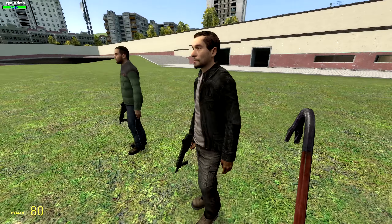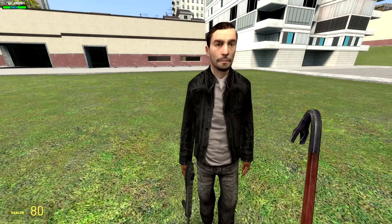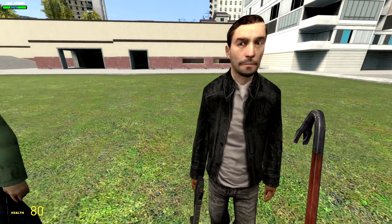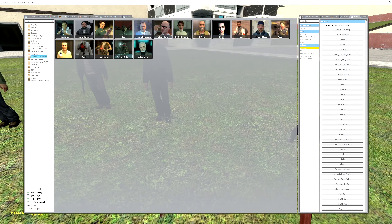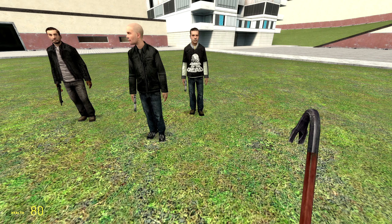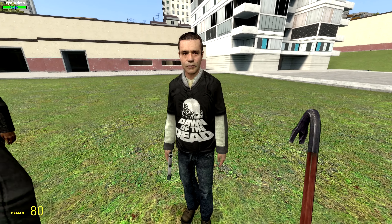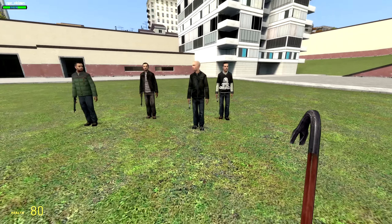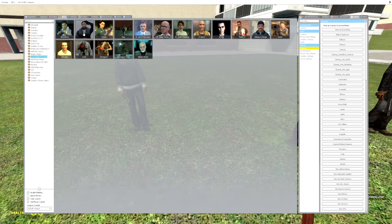We got some pretty bitchin-looking outfits here. This guy is ready for winter, and this guy just looks badass — I am digging this dude's fit. Let's go and spawn a few more. Again, this is just the refugee — we got quite a few different things to look at. This guy has a Dawn of the Dead shirt, which is cool, and we also got some female ones as well.